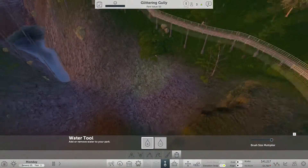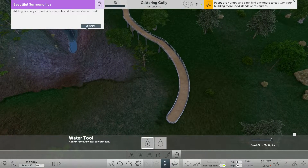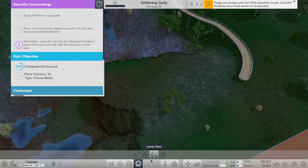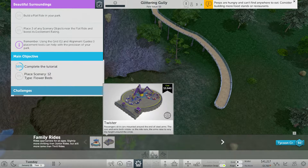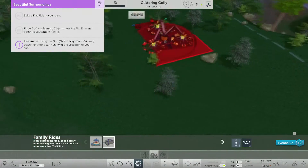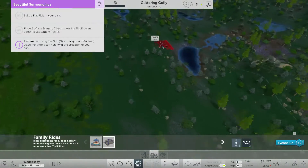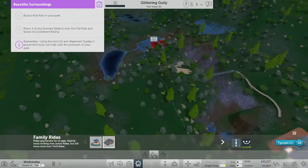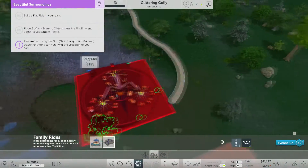Someone's trying to make me join a chat from the middle of making a video. Adding scenery around the rides. Build a flat ride in your park. We'll do a family ride — the Twister. The game just froze. I don't know where I am. Where did it send me? Where was I? What the hell? Okay, so this is where I was. I was a bit confused.